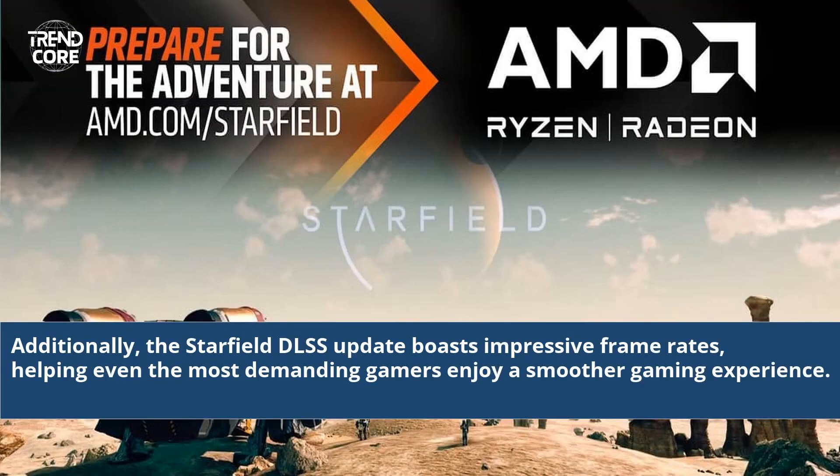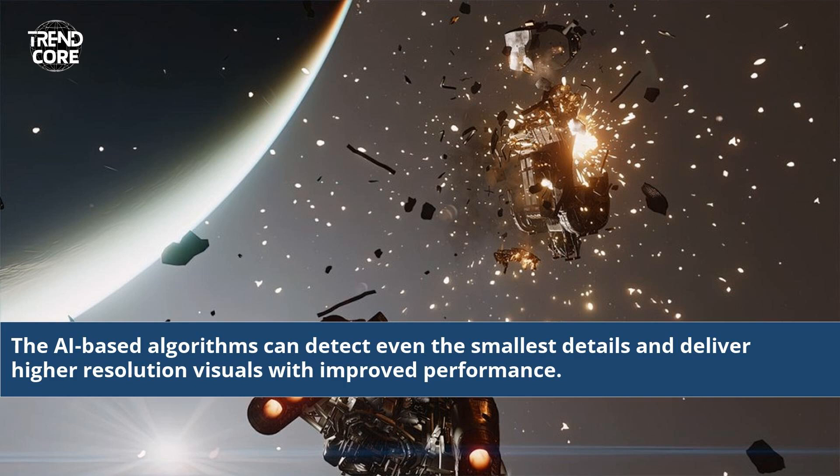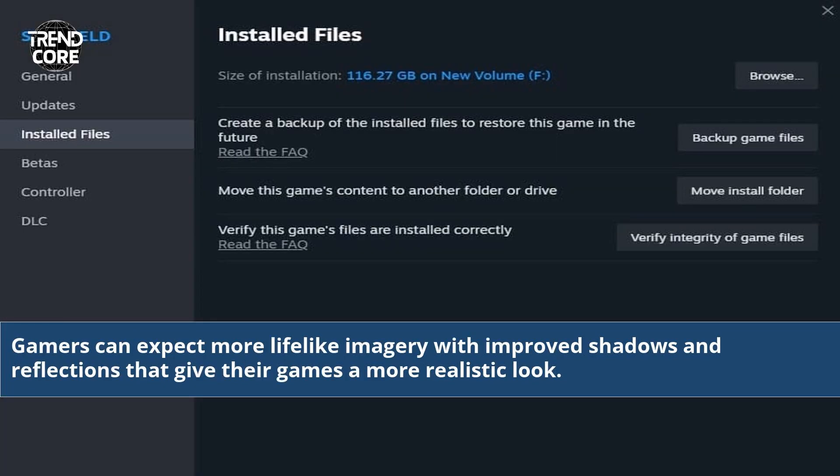Additionally, the Starfield DLSS update boasts impressive frame rates, helping even the most demanding gamers enjoy a smoother gaming experience. The AI-based algorithms can detect even the smallest details and deliver higher-resolution visuals with improved performance. Gamers can expect more lifelike imagery with improved shadows and reflections that give their games a more realistic look.